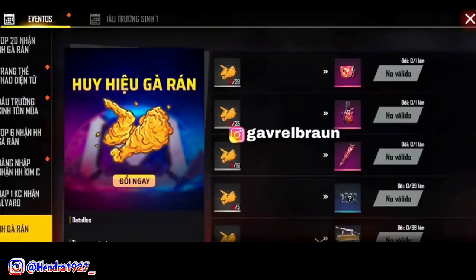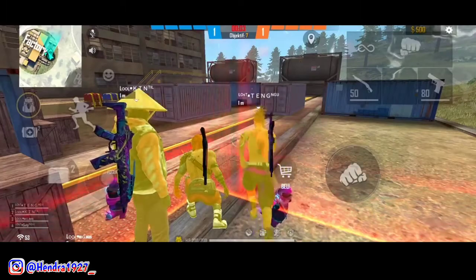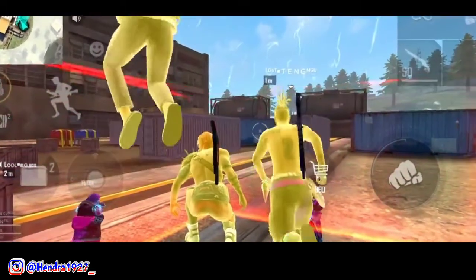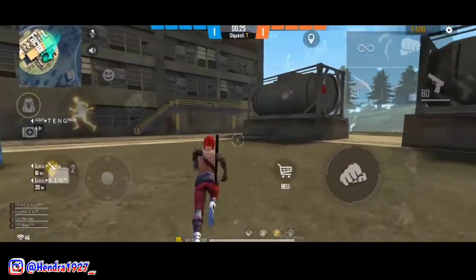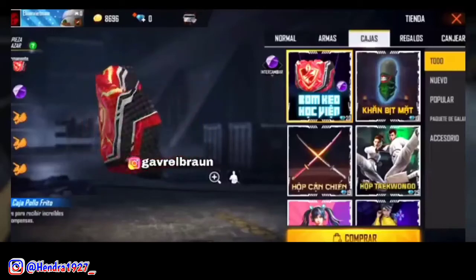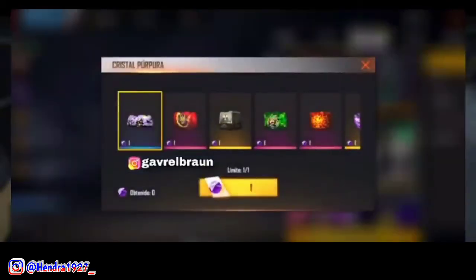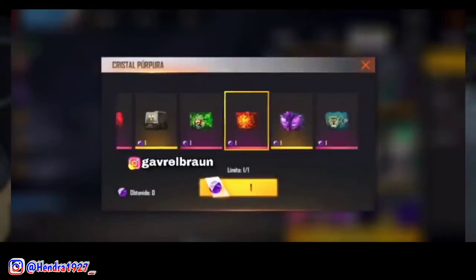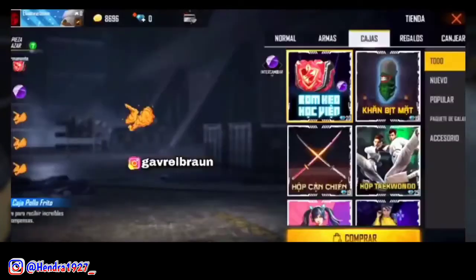Yang kelima, ada bocoran event gratisan terbaru. Banyak dari kalian yang nanyain apakah event gratisan shock Free Fire yang rilis di server luar itu rilis juga di Free Fire Server Indo. Jadi event gratisan yang rilis di Free Fire Server luar itu bisa jadi rilis di Free Fire Server Indo, tapi kemungkinan rilisnya itu kecil. Karena dari dulu sampai sekarang Free Fire Server Indo tidak pernah merilis event gratisan shock seperti ini. Jikapun rilis, akan berbeda dari segi bentuk event dan hadiahnya.